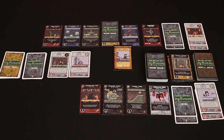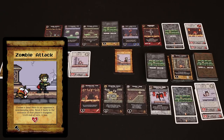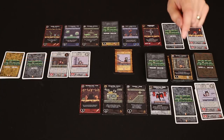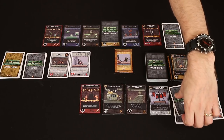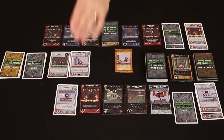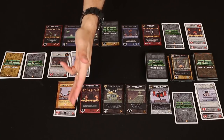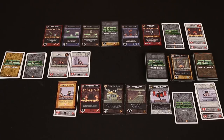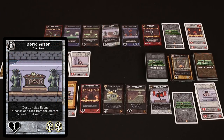Luke would actually like to play a spell — Zombie Attack. When he plays this card, he takes one of my dead heroes, puts it in front of my dungeon with plus two life. Luke, would you rather have my six health cleric or my four health thief? He chooses the six health cleric, so we need to remember that cleric actually has eight health now. Luke has messed with what was otherwise going to be a pretty solid plan for me. Luke then reveals the room he's building: the Dark Altar. It says you can destroy the room and then choose a card from the discard pile and add it to your hand.